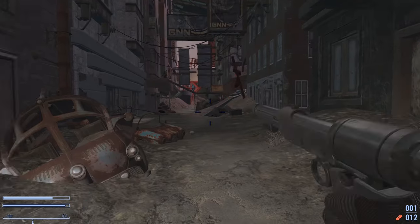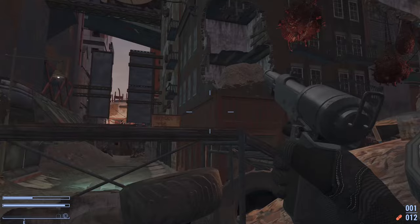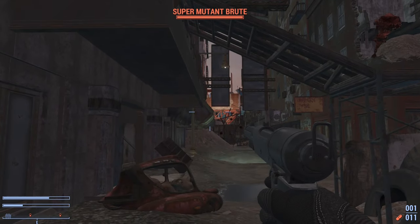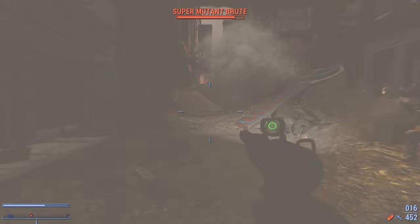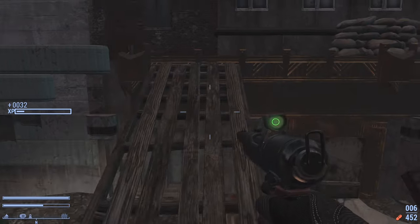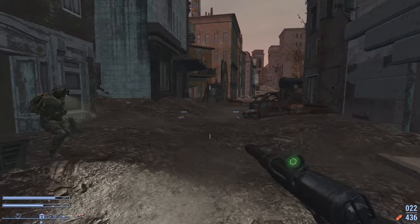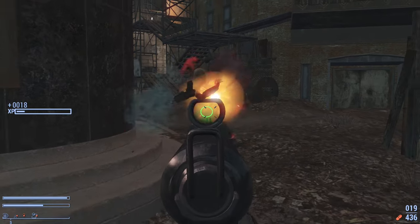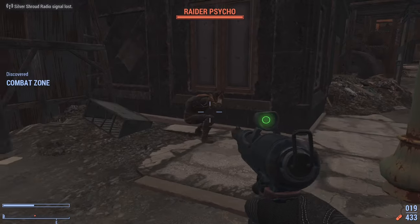Let's test out the stun gun version of it — it works on super mutants. You can probably hotkey them and use them hand in hand, basically — use the stun gun to stun them and then the blaster right afterwards. Very good weapon. I love that they actually put the weapon from the TV show in right away, pretty much. So let's kill a few more things and move on to the next one.